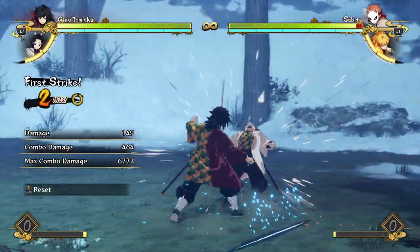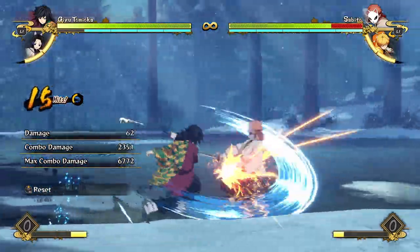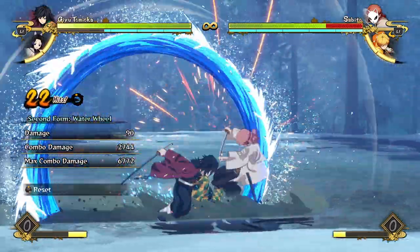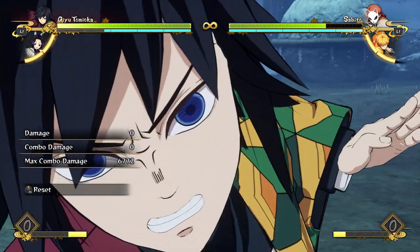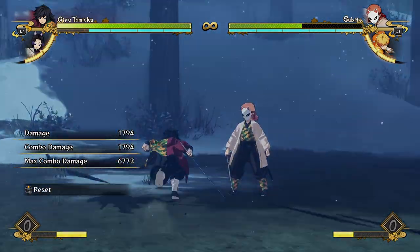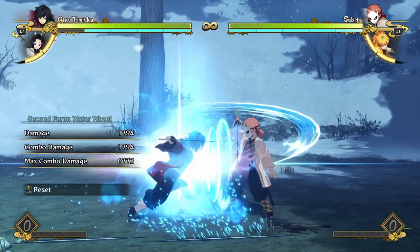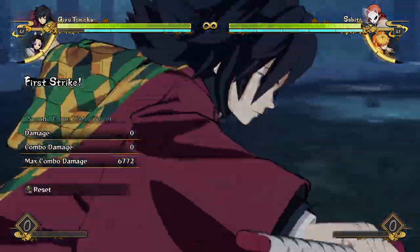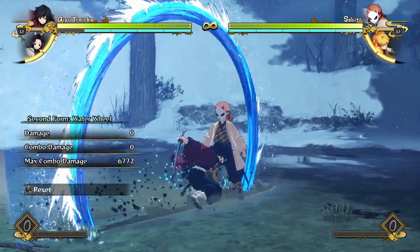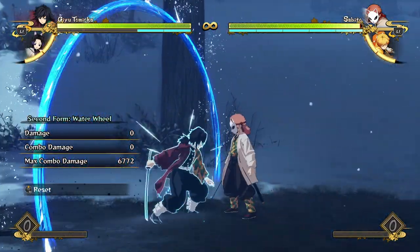If you want to go for resets, you can go a full attack string into waterwheel, into full attack string into waterwheel, or really just end any combo in waterwheel and you're able to go for a grab or armor attack mix-up that is really hard to react to. These even work on block because waterwheel is advantageous on block for some reason, so you can mix in between going for a grab, going in for regular attacks, or going in for an armored attack.